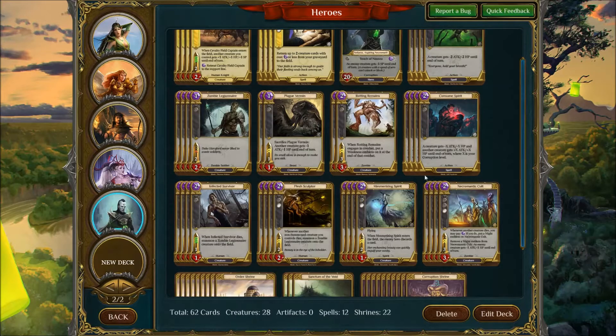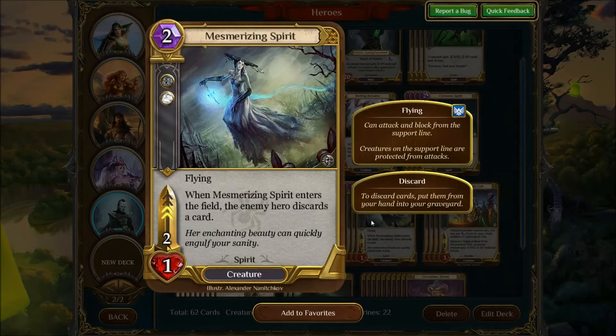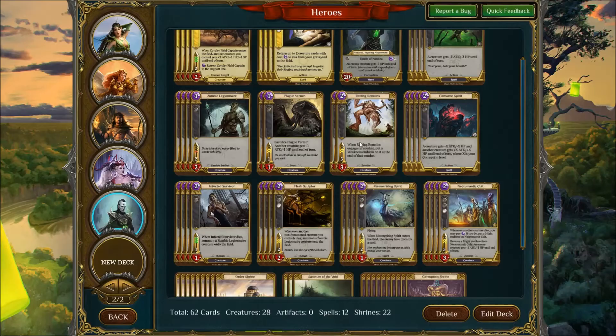Moving on, we've got Mesmerizing Spirit — just helps to get value, get a flyer on the board. And if you Instill Life it, you get more discard. Hooray!